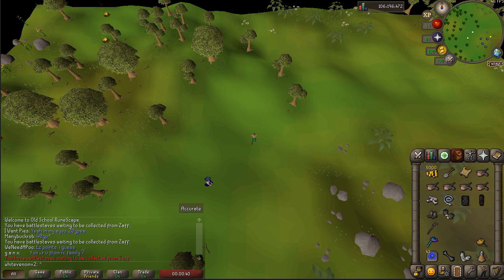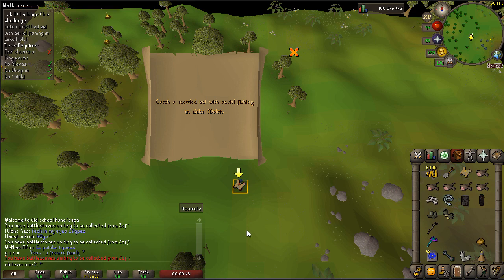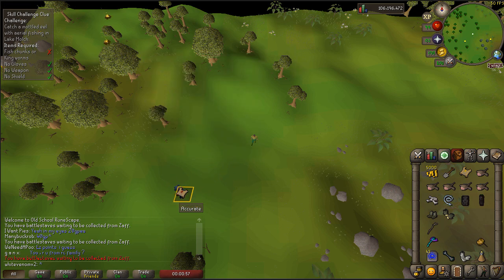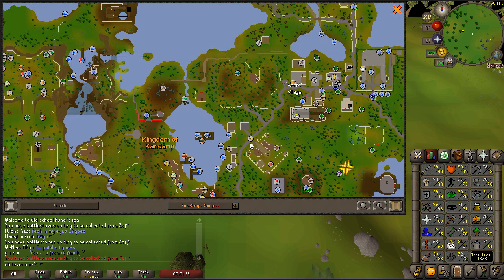Hey, what's up guys. We're going to come back here with a little clue help: catch a mottled eel with aerial fishing in Lake Mulch. The requirements for this are 73 Fishing and 68 Hunter.